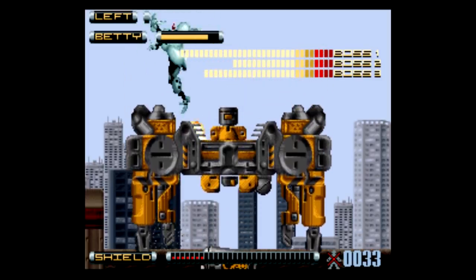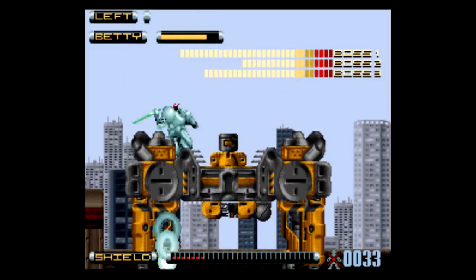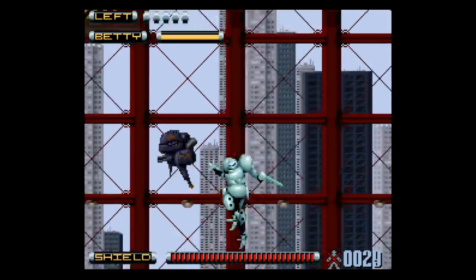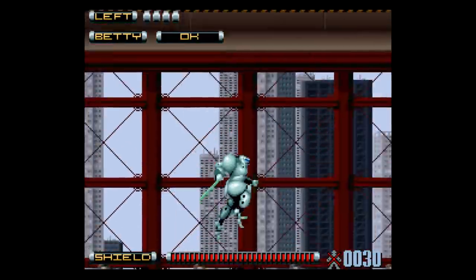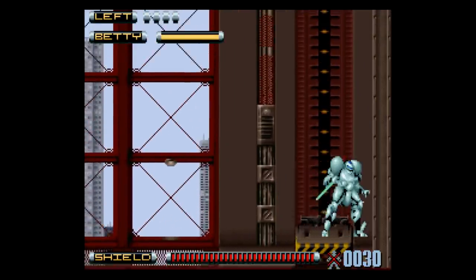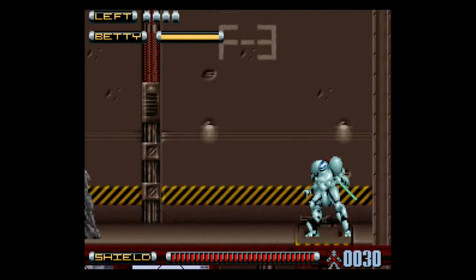The bosses all have huge life bars too, oftentimes more than one. Now if you're like me, you might think you can just run past enemies, but nope — in order to clear each section, you have to destroy the number of enemies dictated by the meter at the top of the screen.